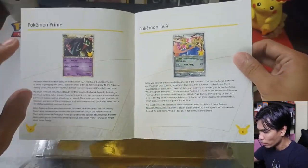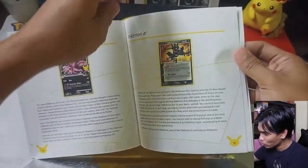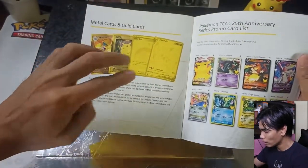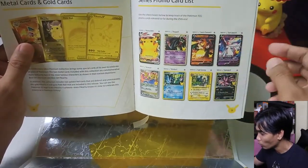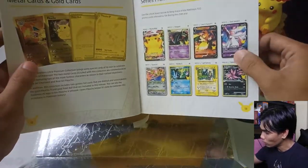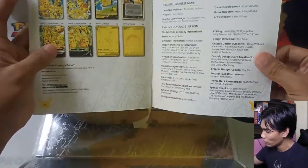Everything here from the Celebrations set or products is shown in this guide, including the Gold Star of the Green Ninja which is available in the Elite Trainer Box. We also have the promo cards for this product itself — the two metal cards and the two promo gold cards. There's also the 25th anniversary series promo cards list, and we might be able to follow this as the real sequence of the promo cards.